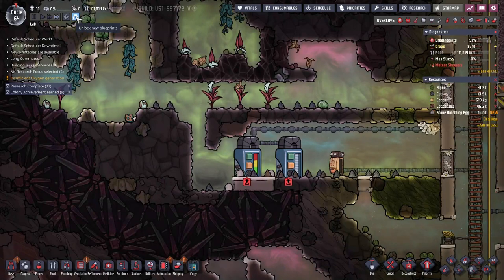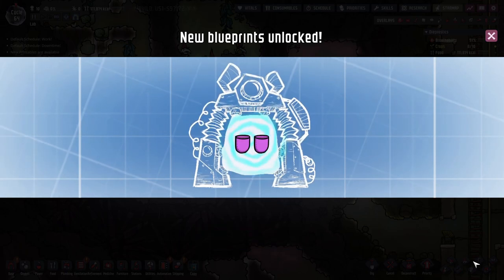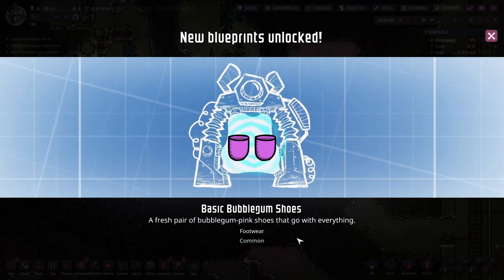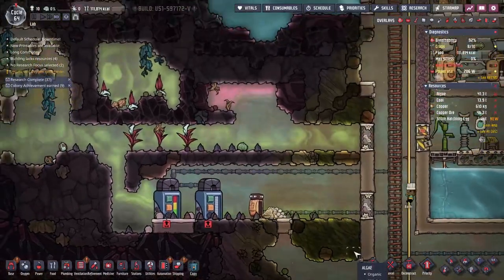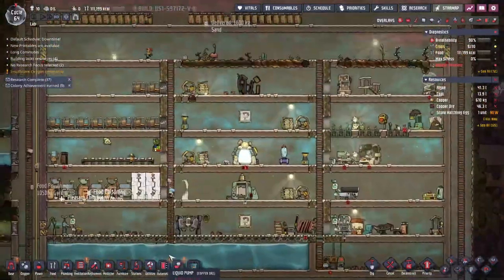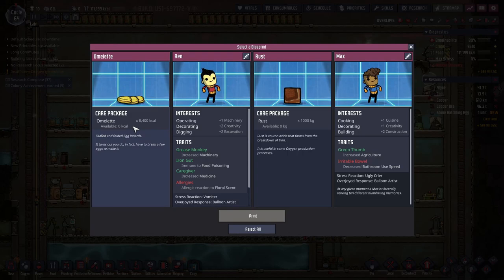We got more blueprints — man, we already got three blueprints this time, that's insane. I feel like sometimes I get none. Bubble gum shoes — 'a fresh pair of bubble gum pink shoes that go with everything.' Heck yeah they do! We should dress up our little duplicates — we haven't done that yet. I also have printables available — omelet.